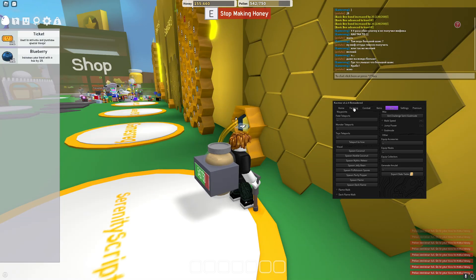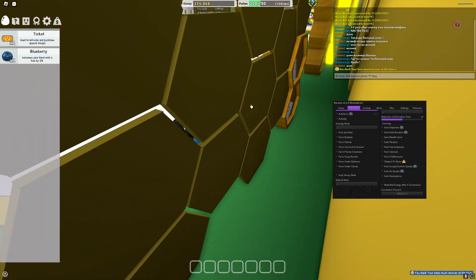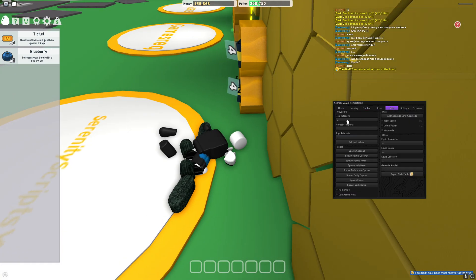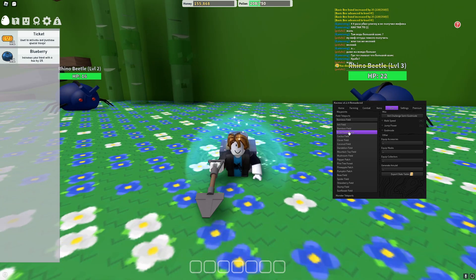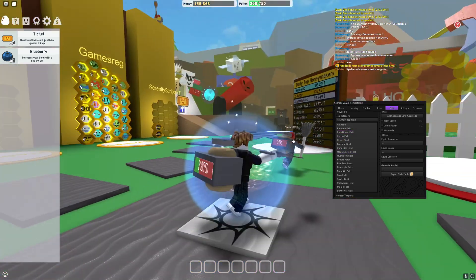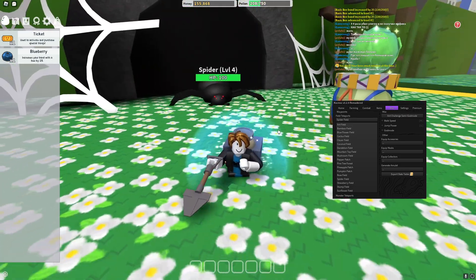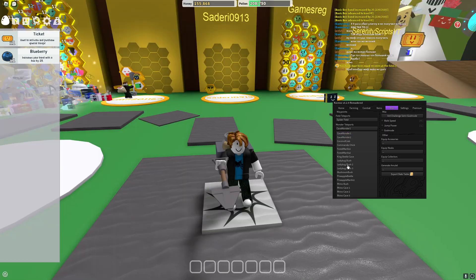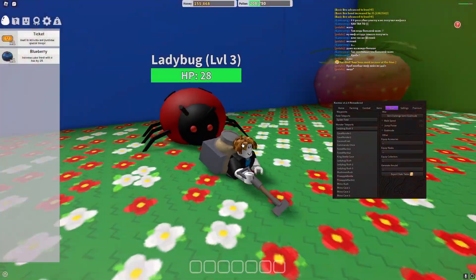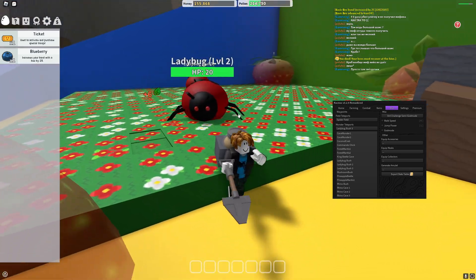Let's give it a try — I'll turn off auto farm and reset my character so it doesn't bug. Let's try teleporting to the bamboo field — and it's instant, literally instant. Whichever field I choose is literally instant. Let's try teleporting to a monster — I've chosen the ladybug and it has teleported me to the ladybug.